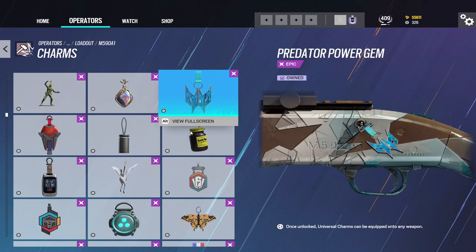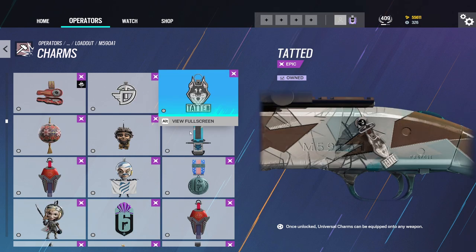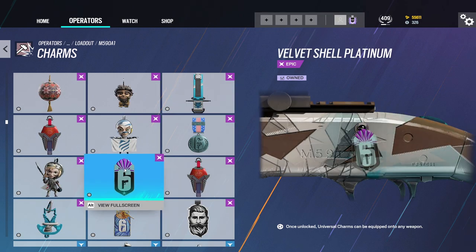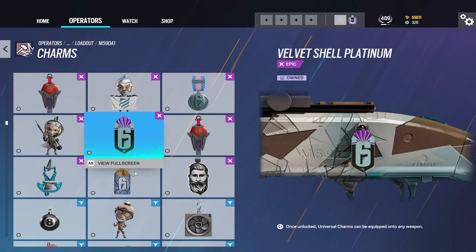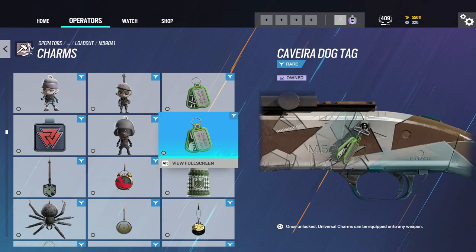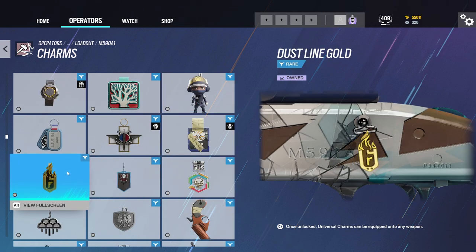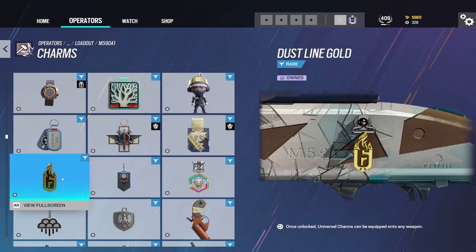We got the Pengu charm. Tell us a little bit about this charm — Velvet Shell. I think we can move on. The beta charms. Dust Line. Even though it's still gold, it's so nice. Not many people have Dust Line. In Dust Line, they gave you two charms.